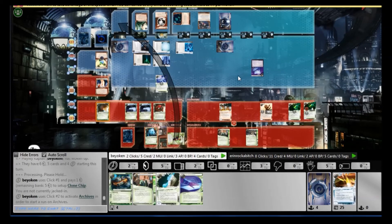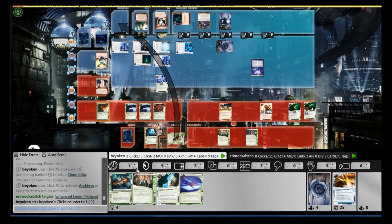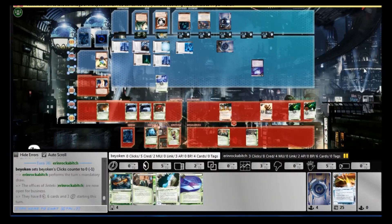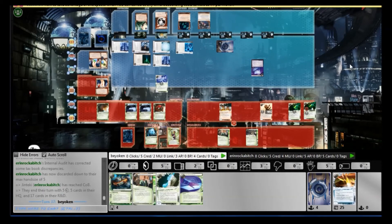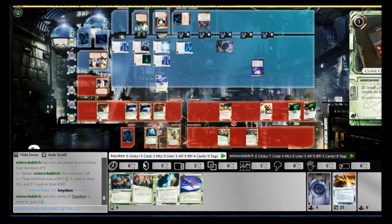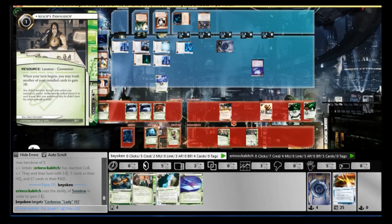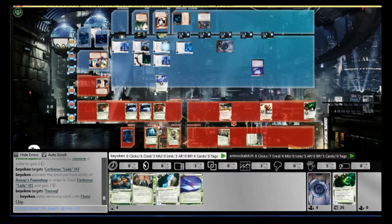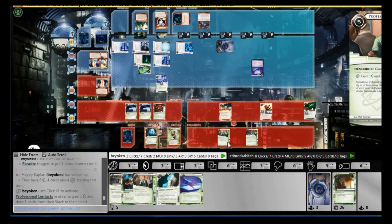I tried getting through Archives so that I can bounce off to the remote, but alas it wasn't meant to be — the Enigma stopped me cold. Enigma's a very good tech, both against Aesop's and against this sort of deck that only runs Sai Sai. I spent all my recursion on Caches and dogs — I don't have enough recursion left for code gate breakers, and that is killing me. I definitely wish I had a Gordian Blade here instead.